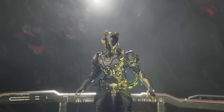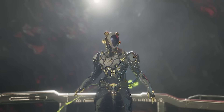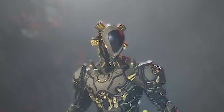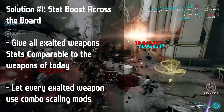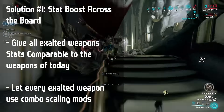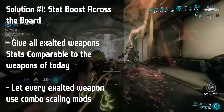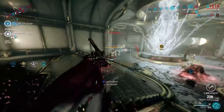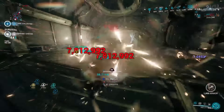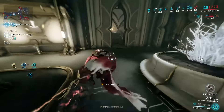Let's say DE hits the button tomorrow and all exalted weapons are now at the same level — that level being mid. What could be done to buff all exalted weapons, true and pseudo included? Well, solution one would be to give everything a stat boost. These abilities are designed to be the apex of the Warframe they belong to — they should be the primary thing the player uses in a mission. Coupled with how they already drain energy on use, it really wouldn't be far-fetched to have them equivalent to, or even stronger than, the best weapons you can get today.